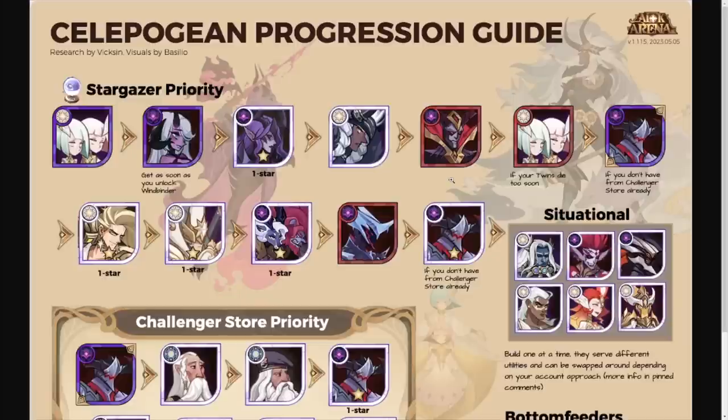Mortis is in every single Cursed Realm comp — six of six bosses — which is amazing. You're getting him to mythic. He's not super imperative to build out engraving or furniture, but the plus 20 signature item makes a really big difference, which is why we're pushing him to mythic. As you get further into the game, if your Twins and Mortis are dying before the full minute-30 of a battle, it's time to build them higher with the signature item for survivability.